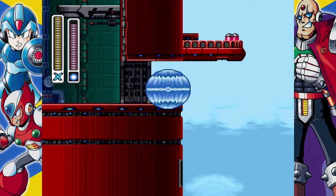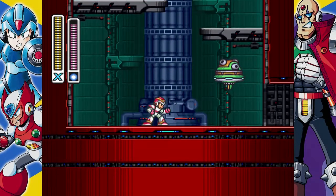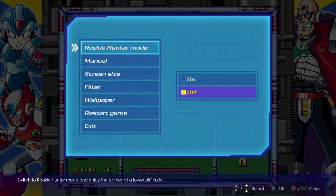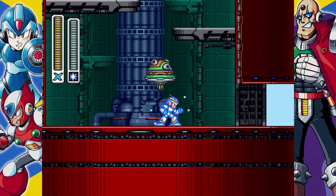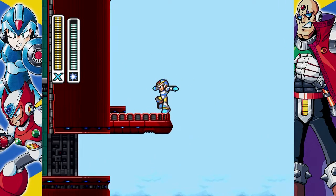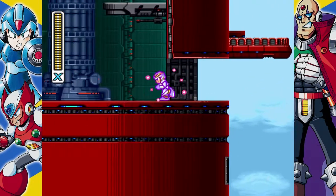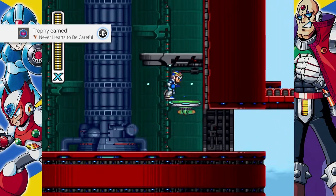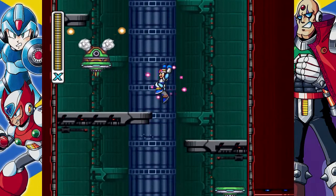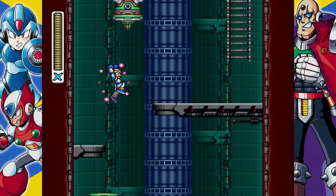Alright, so you see the heart tank up there to the right. The way to do it is to not hit that menu — we want to use a charged up ice shot to create a little platform for us to jump off of. There we go. Alright, so yes — I now have all the heart tanks, but I am still neglecting the last sub-tank, which you need the boomerang weapon for.